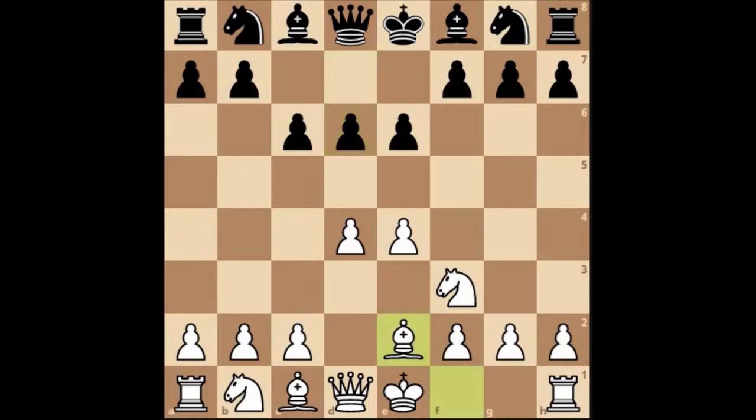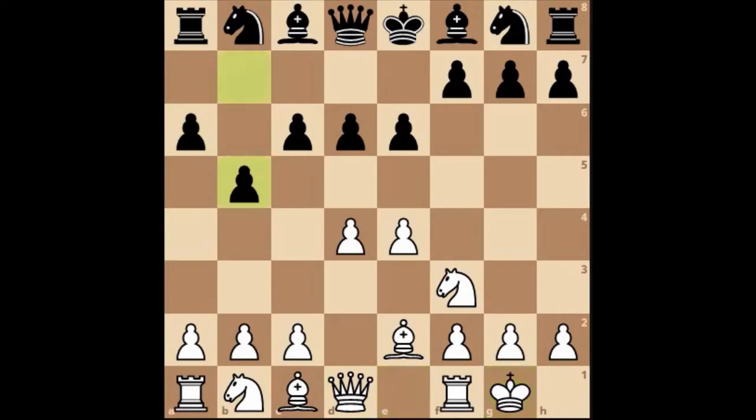This guy's being very safe and cagey with his little pawn pushes, let's just castle. So as soon as we see this type of stuff, what do we do? We just develop our pieces and make sure that we've got our pieces in a nice shape and just start pushing forward.